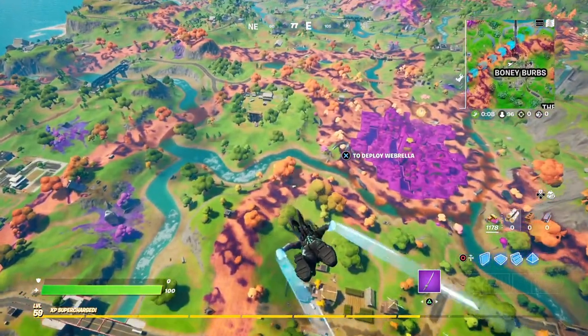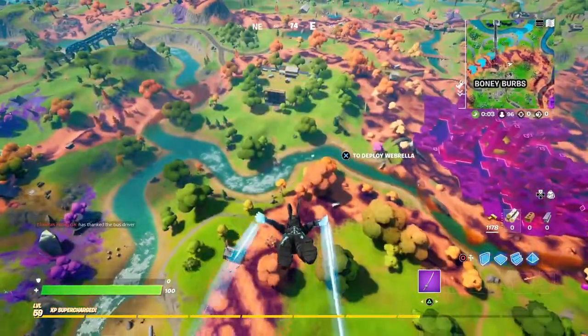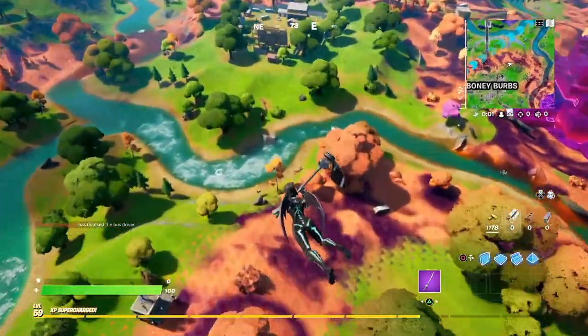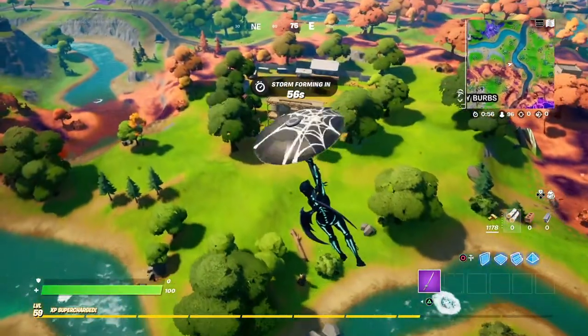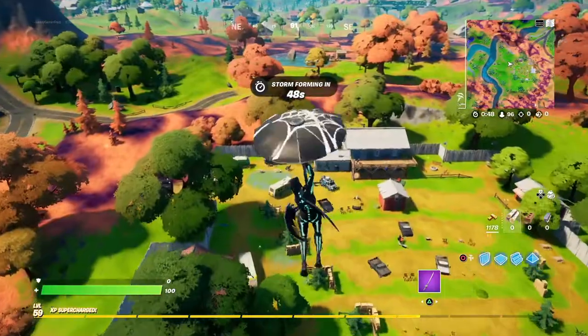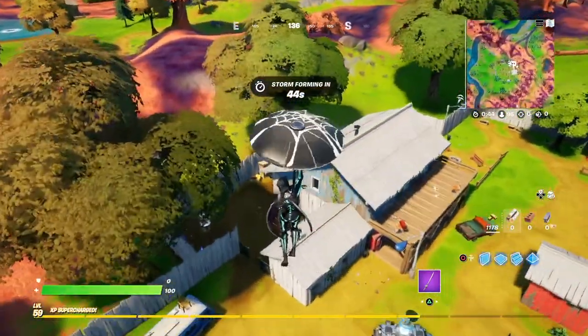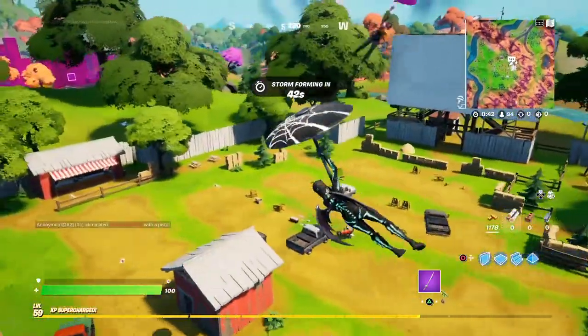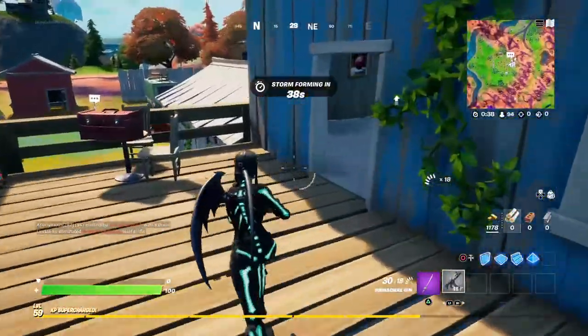There might be a lot of people going to Retail Row, especially with this nice pretty cube town that I desperately want to drop at because it is fire. Not a lot of builds at the gate that people have, so a lot of people are just using the town itself for cover. Let's see if we can land — oh my god, there's people here of course. It's Retail Row.